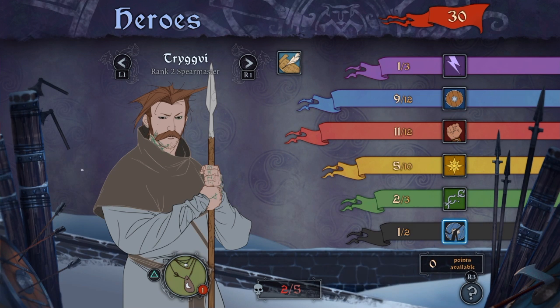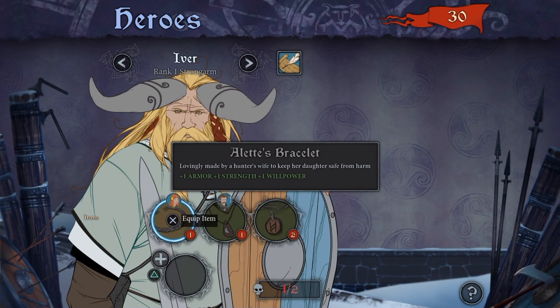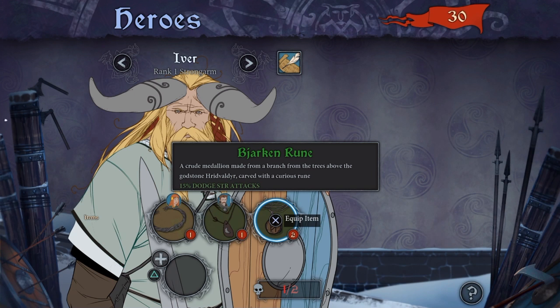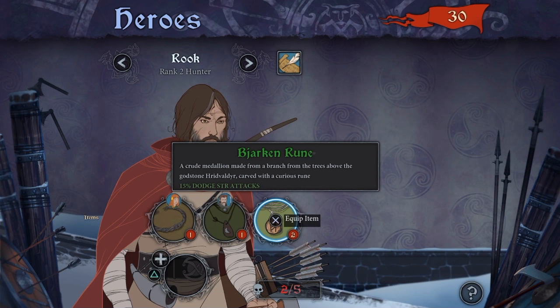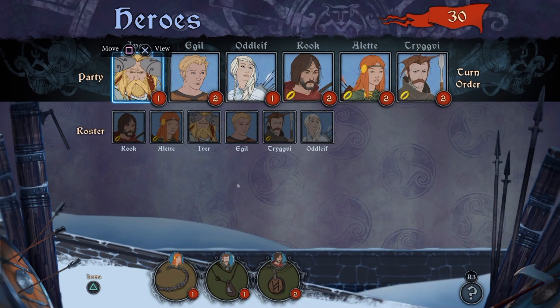He's kind of squishy, so let's give him some defense. You can look through all the different characters; they can also hold items. Each item has a level, so if you get a level four item, none of these guys can hold it. We're going to skip ahead and go straight to a battle.